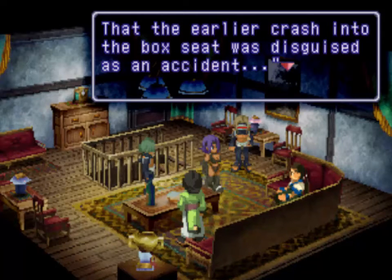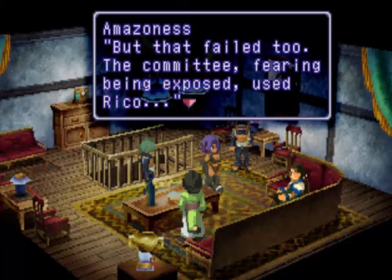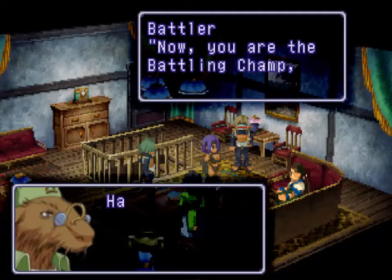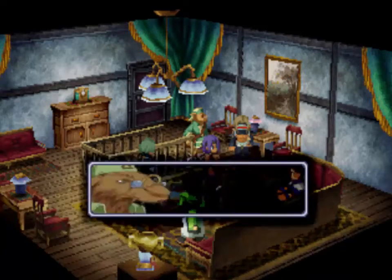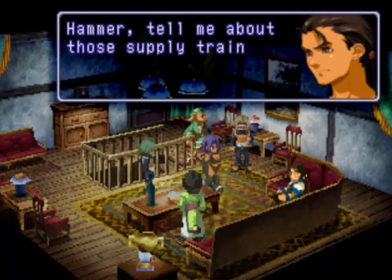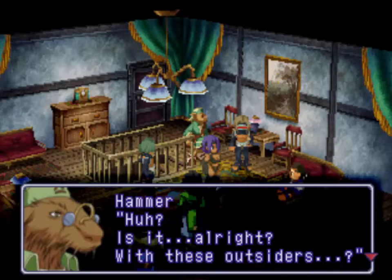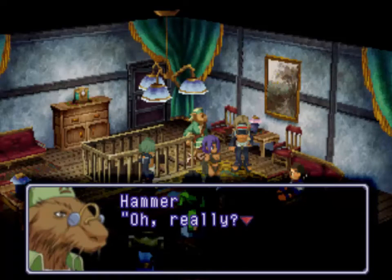The earlier crash into the box seat was disguised as an accident. So we need to help the champ, who's no longer the champ. They're all scantily clad — might as well attempt that. Fae's far too boring for that, though. They're kind of friends now, kind of by proxy, because they want something from us and we don't mind helping.